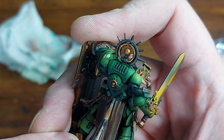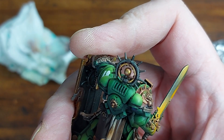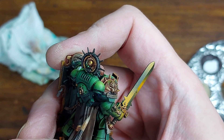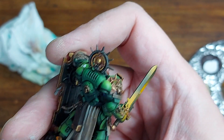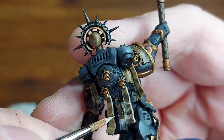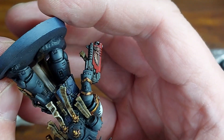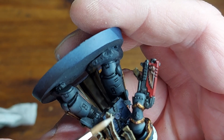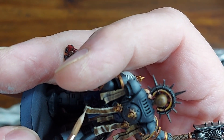Moving on, I'm just starting to paint up the cloak and working on all the leather areas. I've gone over this with some Rhinox Hide and then shaded it down with some Nuln Oil. Then going back in with Ushabti Bone to do the purity seals — this guy has a million purity seals, so that was a lot of fun — just picking out the edges and raised creases.